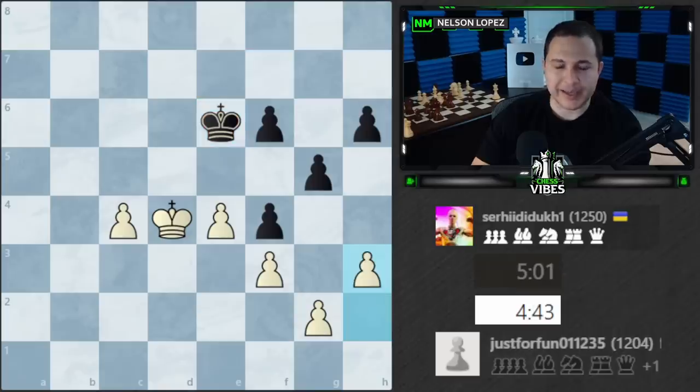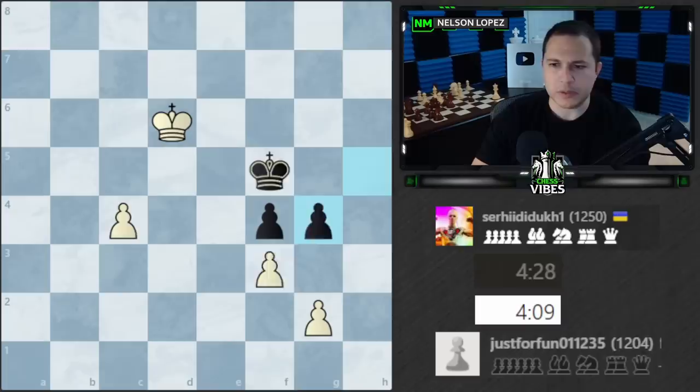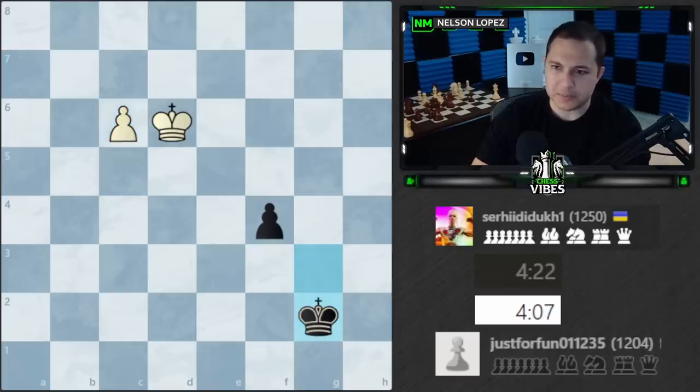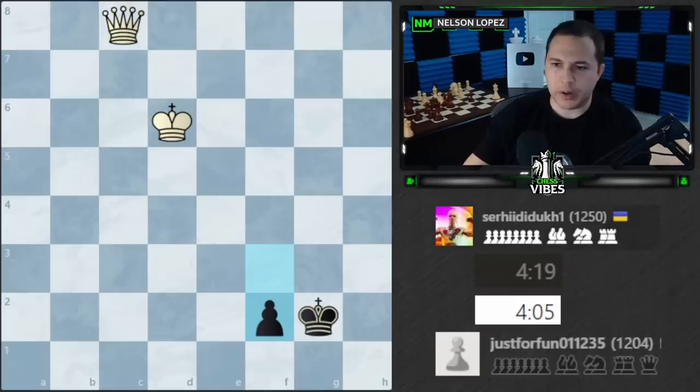Going back to the game, what was played was h3 and runs with the king, which is not a bad strategy as well, but you have to be careful when black's pawns are so far advanced because black is going to be able to make a passed pawn of their own. So that's what happens and now we just get this race. He gets the queen and black is one square away. This is an endgame I've covered on the channel in the past but there's something peculiar about this position I want to mention.